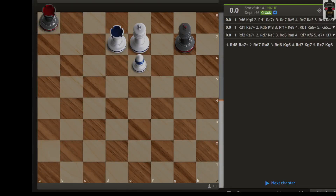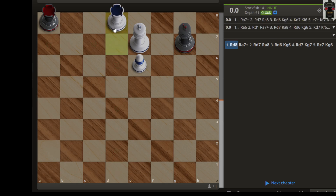Hello everyone. Now we will see some rook endgames. This is a draw position, but you need to know how to draw this game. If white plays first, we can go with rook d8 and then try to eliminate or maybe exchange.